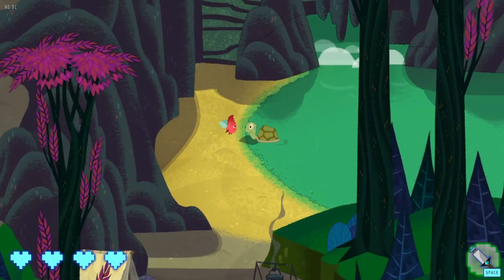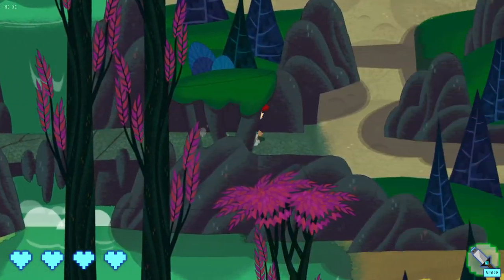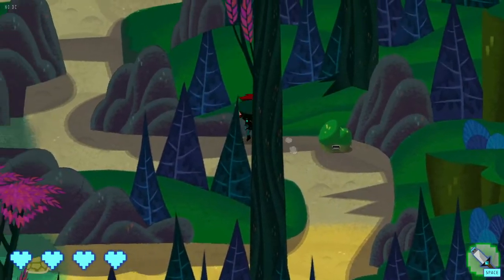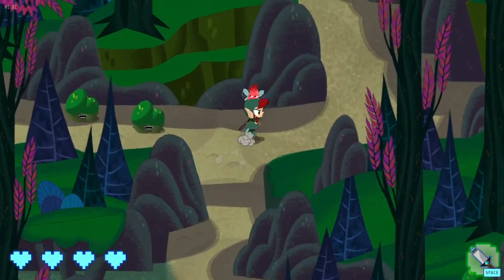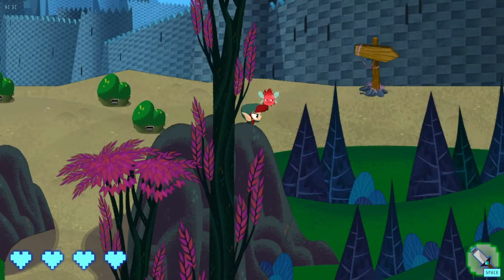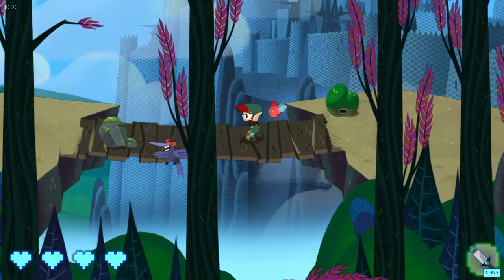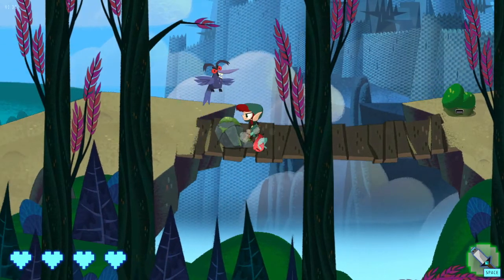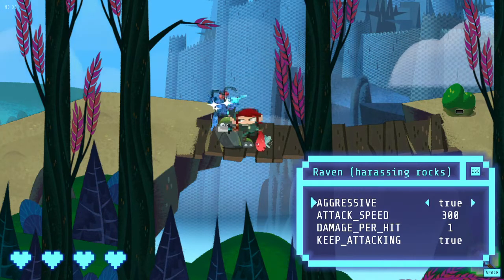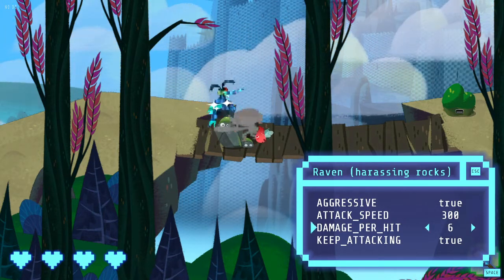Oh there's a turtle - and apparently I can't swim. It just goes around to the other side. There's a sign, I'm going to go the other way instead. Some kind of crazy bird. A raven is harassing rocks. If I increase this damage value it will destroy the rocks - I can get through. Setting damage and attack very fast.